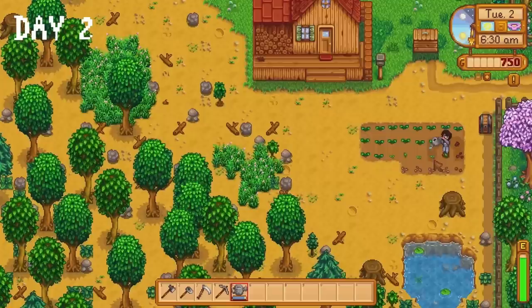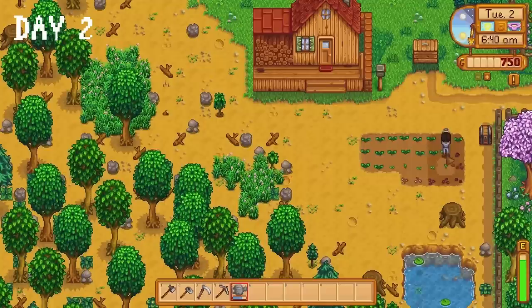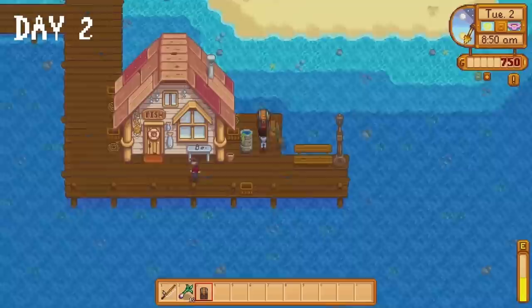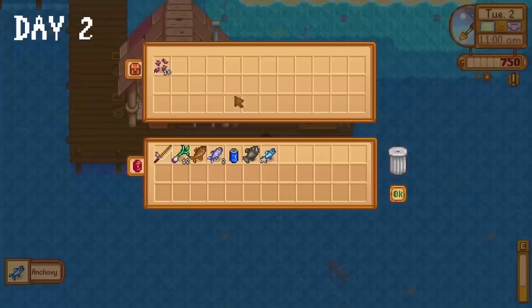We plant our 15 parsnip seeds and spend the rest of the night harvesting fibre. Day two we plant the mixed seeds we collected and water all our crops. We chop down some trees, then visit Willy where we receive Stardew Valley's official meta item — the fishing rod. I make a chest, then spend the rest of the day fishing at the beach. It's going to be a fishing playthrough for the next couple of days.